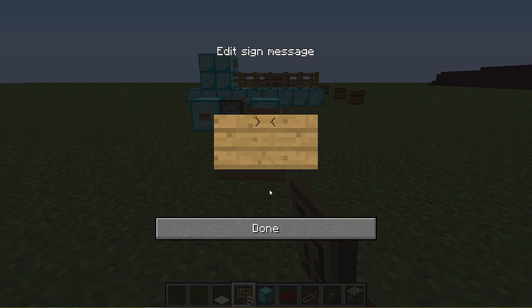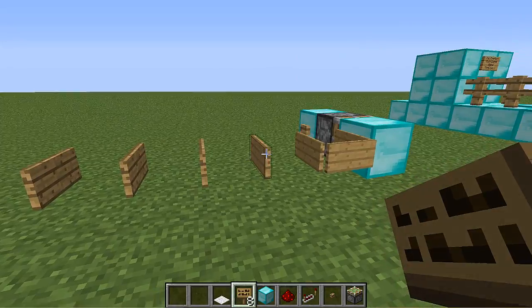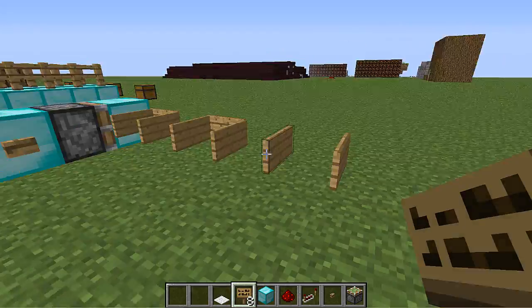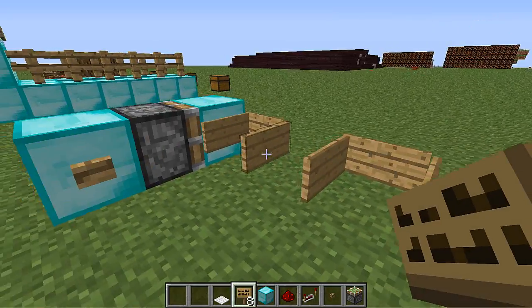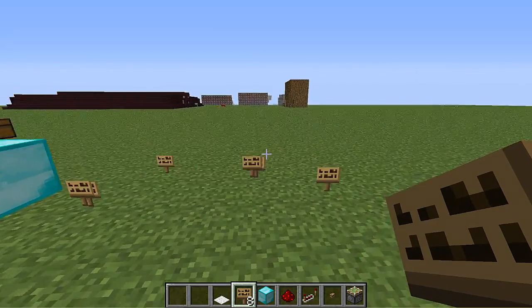I actually got this inspiration or idea from SethBling when he did a redstone trap on this, but I didn't want to copy him so I just kind of went along with this idea. But anyway, all these signs are actually connected. They might not look connected, but if I press this button, they are all connected and they all break.